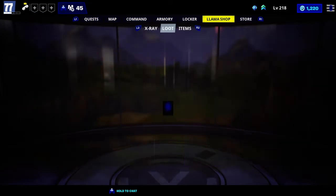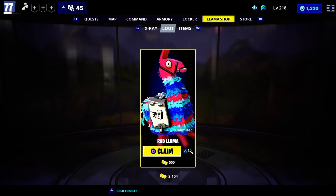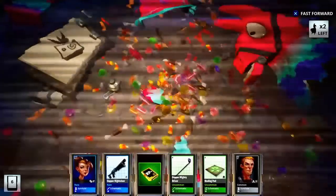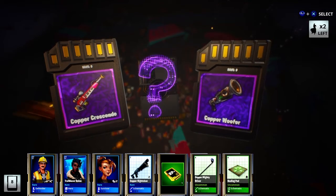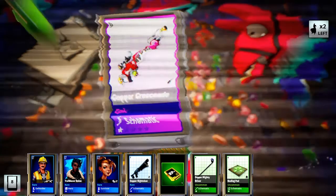I got a lot of Rad Llama tokens from doing the daily challenges, so I'm going to open up four of these to get some Beam Box weapons - or actually some survivors. I might get a bigger Zendo, and I might get some fluxes to upgrade it.